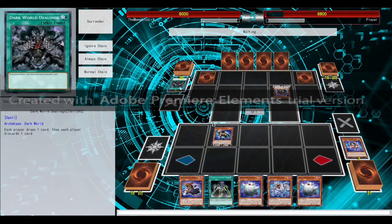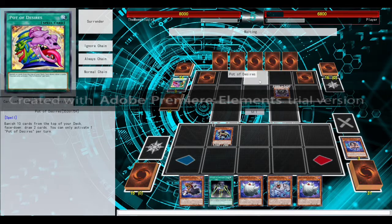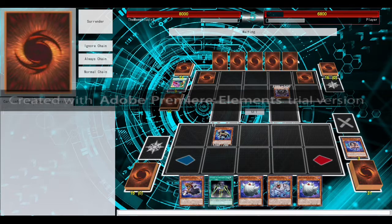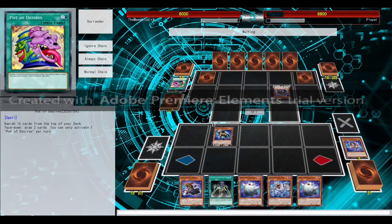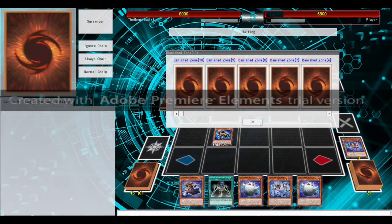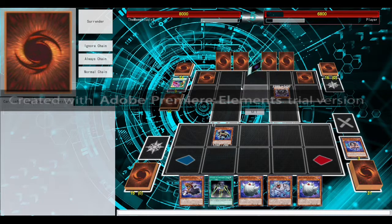He seems to be playing pretty much purely Dark Worlds, almost. The Pot of Desires — very risky indeed. If it works, it works; if not, he's banished important stuff. He still can't draw next turn, but he can draw the turn after that.